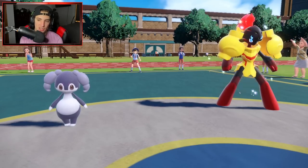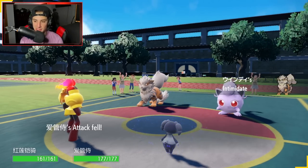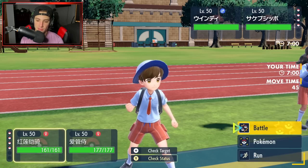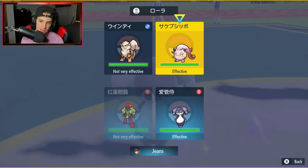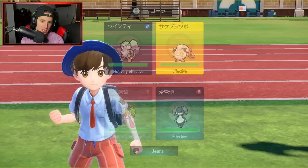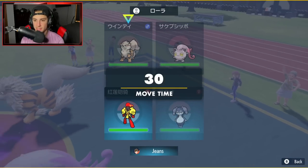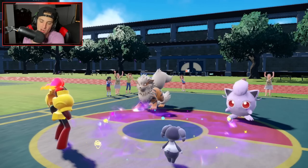We end up going into Indeedee-Armarouge. They go into Screamtail and Arcanine. They're going to Intimidate but I'm special attacking, so Psychic Surge is out. What's my play? I could Expanding Force, but I feel like Armor Cannon is the move. I'm going to Helping Hand into Armor Cannon and see how much damage we do. I know Screamtail is super bulky, but we're going to give this a try — I think Arcanine might even protect.